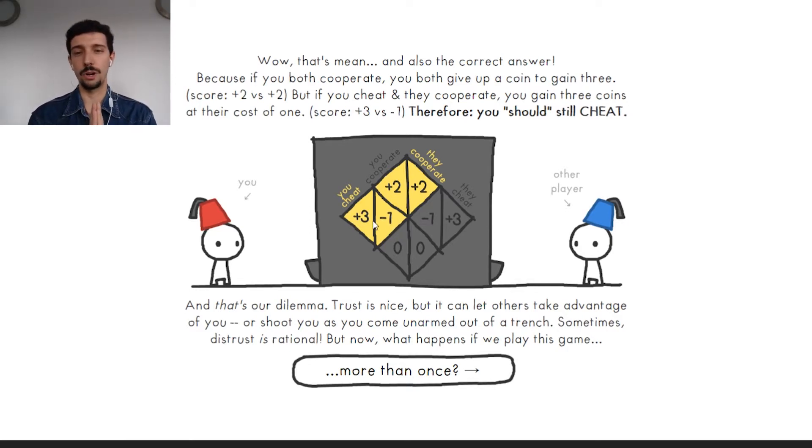Many people get confused here because Nicky Case did a great job using coins, but game theory is not just about money — it's more about reward, what is called utility. Utility is not just money; it's everything that gives you pleasure or happiness. If I get 100 euros, I get 100 utility points. If a friend comes over and we have a nice evening together, maybe I get 20 utility points. Utility is complex because if you feel bad for cheating, you're also losing utility points.